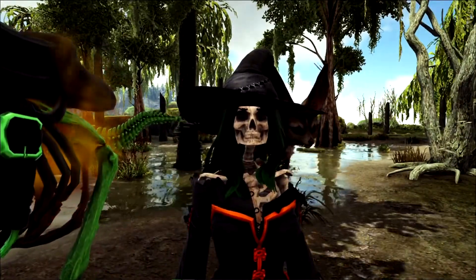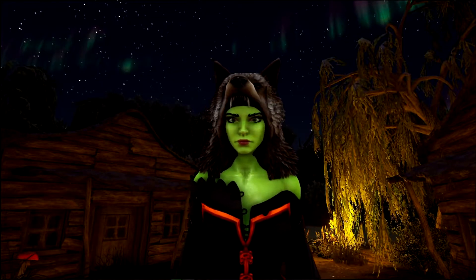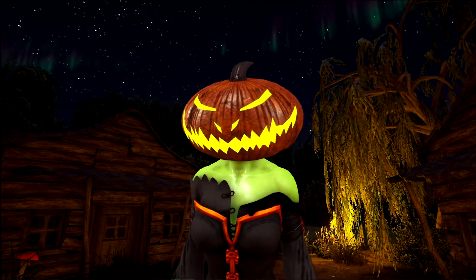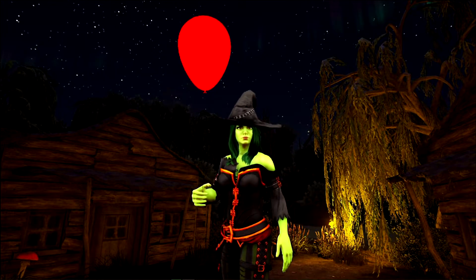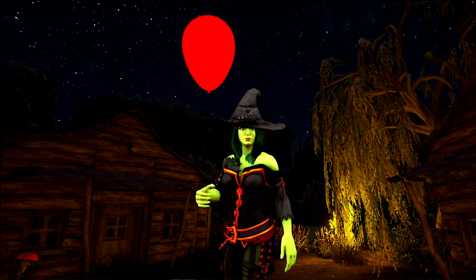You'll also find several other costumed delights within Jack, like this werewolf hat, pumpkin head, or creepy clown mask. And there's also this red balloon which does some torpor damage to your friends, because who doesn't like to beat their friends senseless with a balloon.